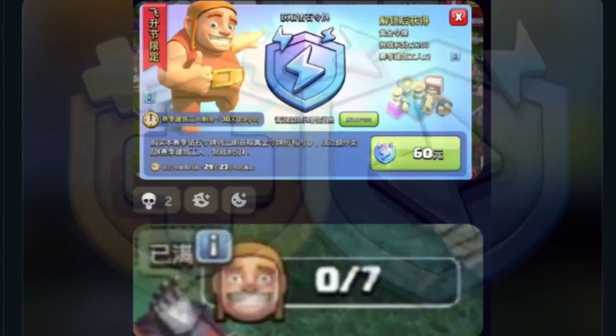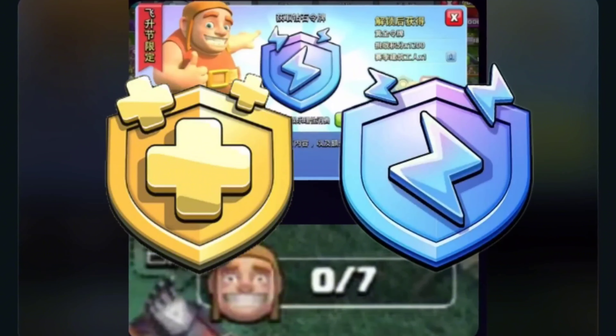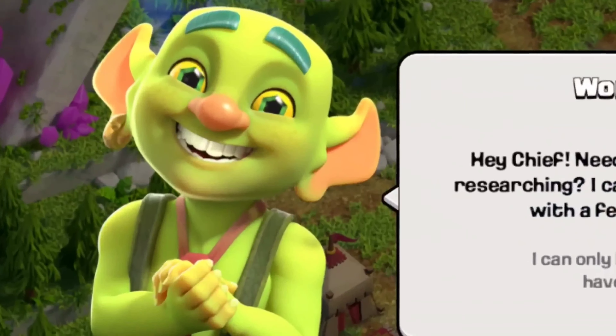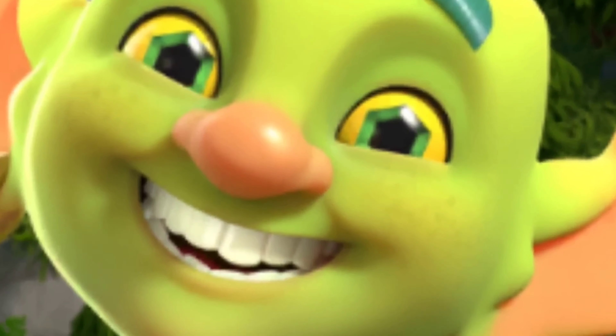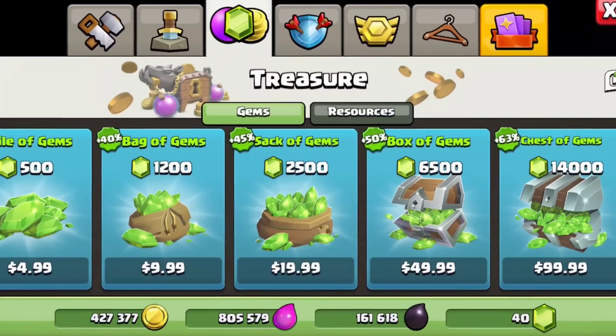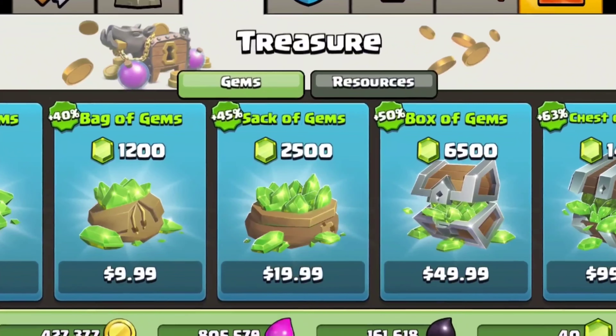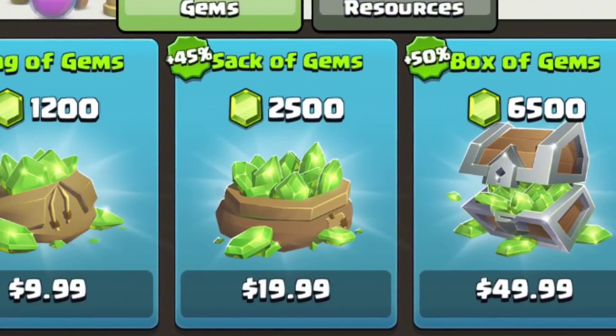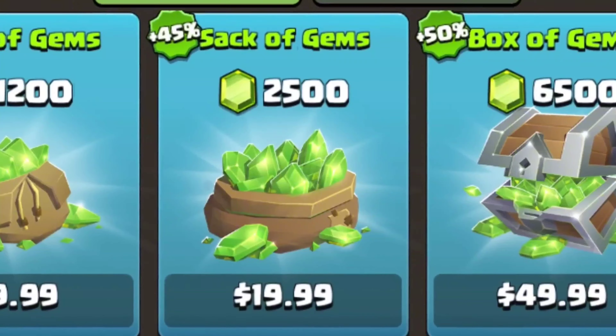The advantage of buying the Diamond Pass over the Gold Pass in China is that the Diamond Pass gives you a seventh builder. That would be like getting the Goblin Builder included with the pass without spending a crazy amount of gems. Although it might seem like a cool feature, we should be happy we don't have it, because it would make the game more pay-to-win if the only way to get the seventh builder was to spend money. This would really suck for free-to-play players.